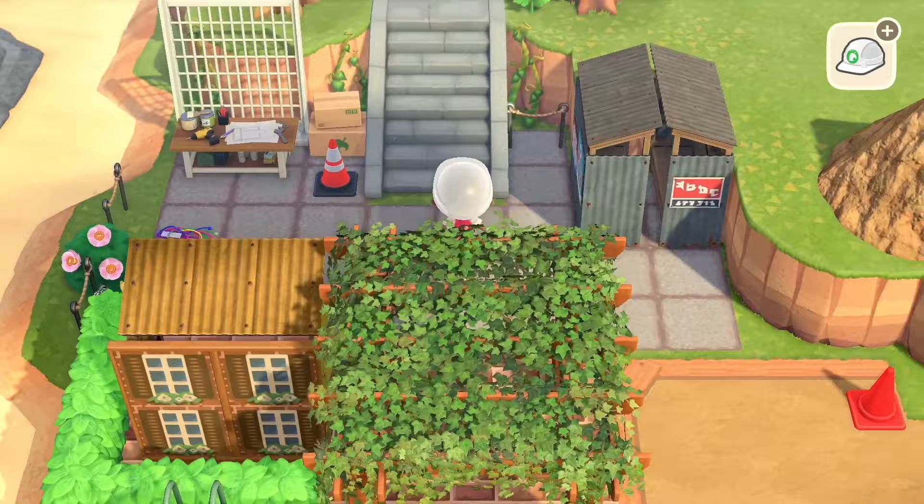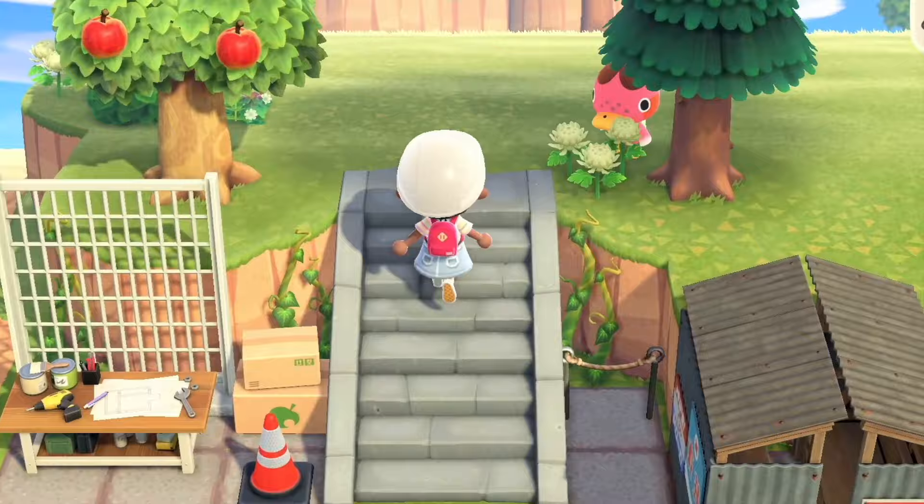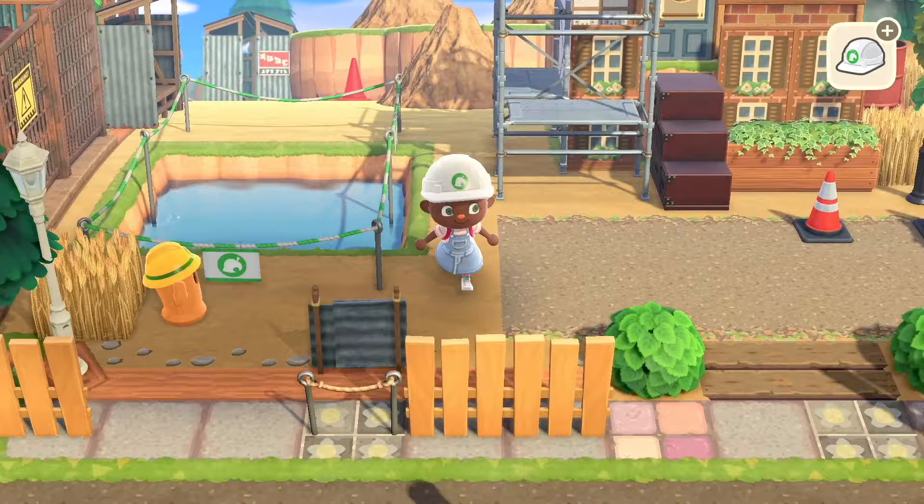Let's go ahead and place our fence down first behind our table to give it a little backdrop. Then we can place our ironwood DIY workbench — I love this workbench, it just has like a map of plans and everything, it's so cute. What else can we put here? These boxes — that looks good. I feel like this is a good example of a filler area that you could do, just a little craft section. I think that's pretty fun. Honestly I don't think I'm gonna put too many things here because I don't want to clutter it too much. Let's place these cords here — maybe they're making some kind of electronic thing.